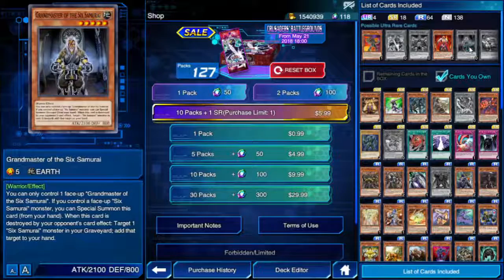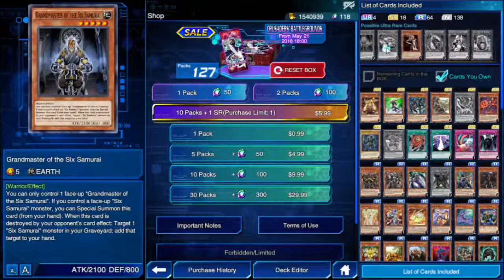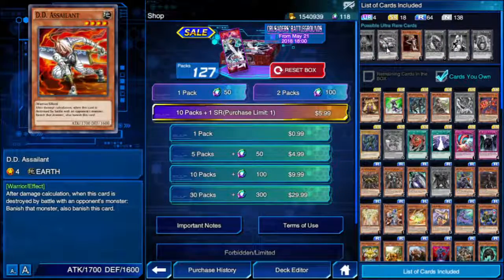Grandmaster of the Six Samurai — five star. You can only control one face-up Grandmaster. If you control a face-up Six Samurai monster, you can special summon this card from your hand. When this card is destroyed by your opponent's card effect, target one Six Samurai monster in the graveyard and add it to your hand. Very nice.